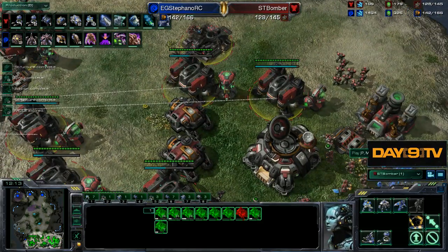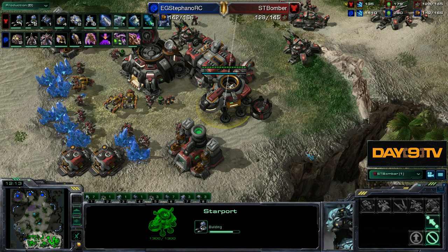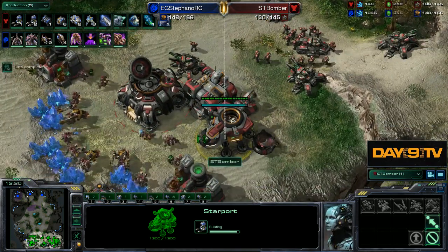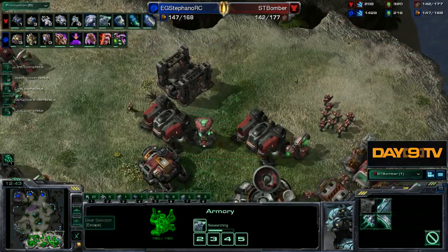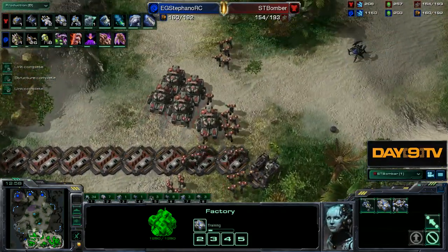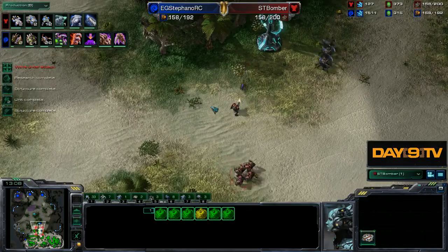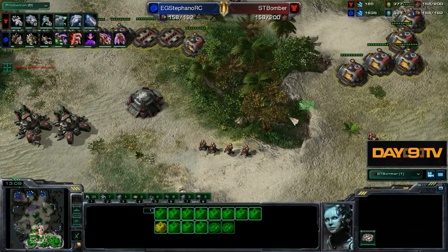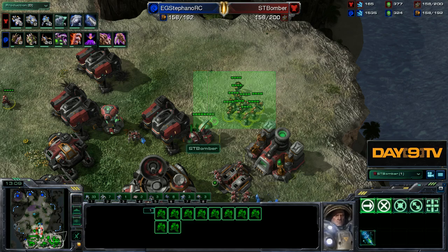Your goal is to end up with nine to ten barracks, two factories, and one starport. Most notably, the starport is stupidly late — we're really not going to have that many medivacs at all. All the supply depots are being used as walls. He's using siege tanks to defend against attacks at the front. Marines are positioned at the back against mutalisks — not missile turrets, but marines.